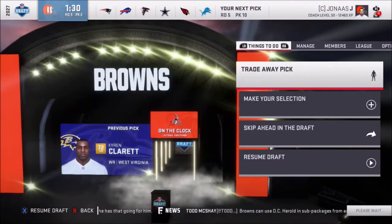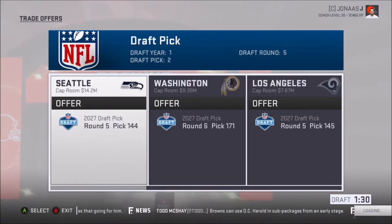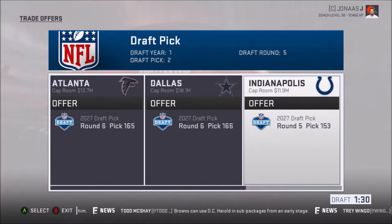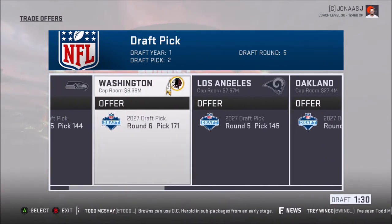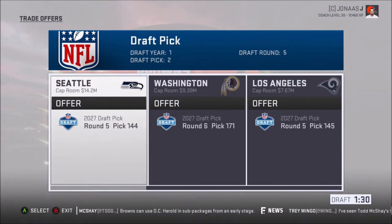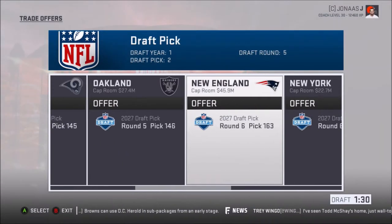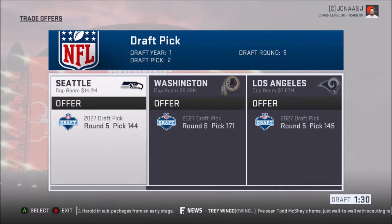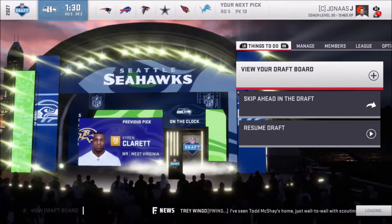I will definitely trade this pick away. Review offer — let's see what we got here. Fifth, fifth, fifth, fifth, fifth. 153. 146, 145, 144. No way — I want next year. Oh, I think that is next year — some of those were like two years away. That's cool. I'll take it, I'll give it to them. Let's do it.